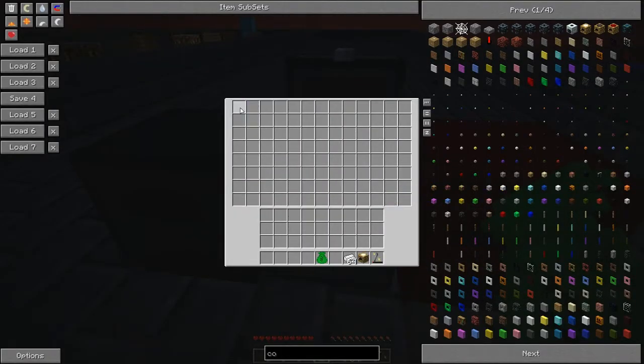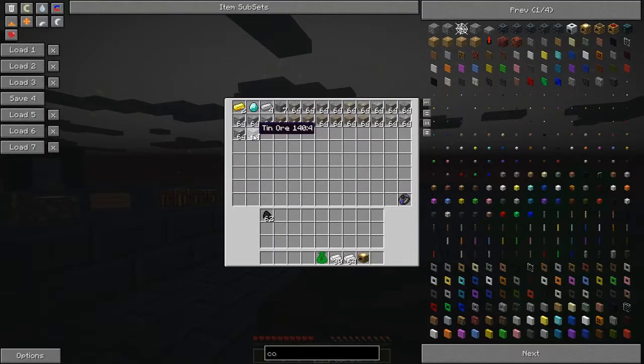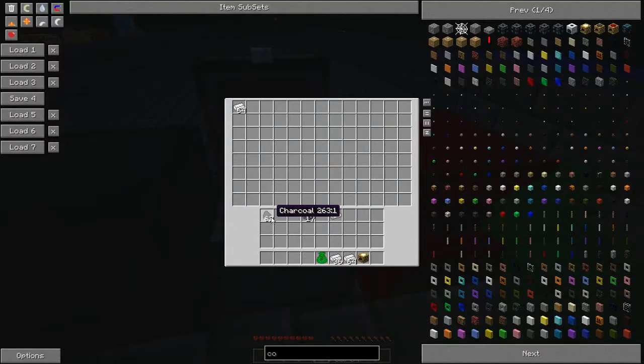There is more than one way to power one of these — we don't have to use charcoal. We can grab a Kleinstar, put some more tin in, pop the Kleinstar in there. Inside the Kleinstar we've got the equivalent of one stack of charcoal, and it will just use up the EMC equivalent — about 32 EMC each time the fire runs out. However, if you've only gotten halfway through the flame it will stop burning completely, which can be a bit of a waste of EMC. But using a Kleinstar means we don't have to refill it every time.